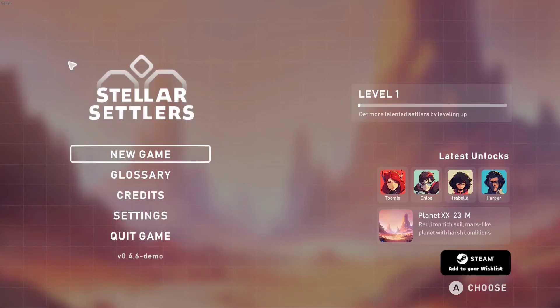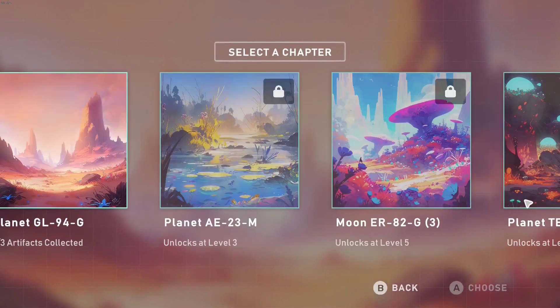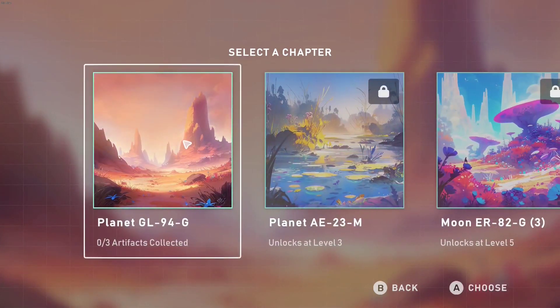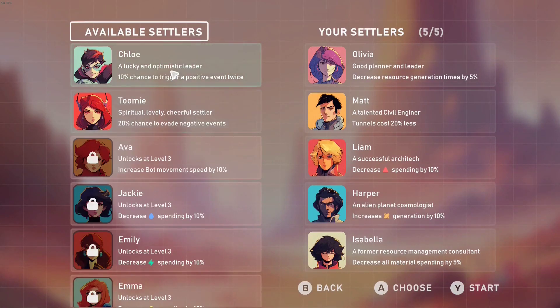I found this little demo called Stellar Settlers — it's a little space builder. Looks cute, so let's have it. I guess they have different planets you can build on, but for right now we just have this one. So I guess we'll choose that one. We've got all kinds of other settlers available — it tells you what they do. Let's just take what they gave us and get started.